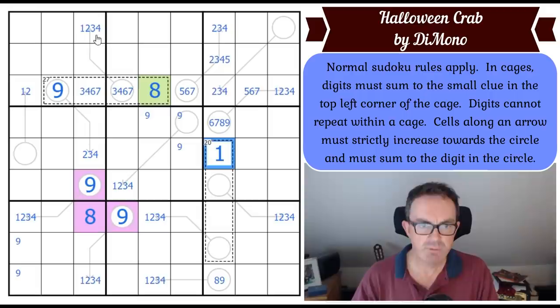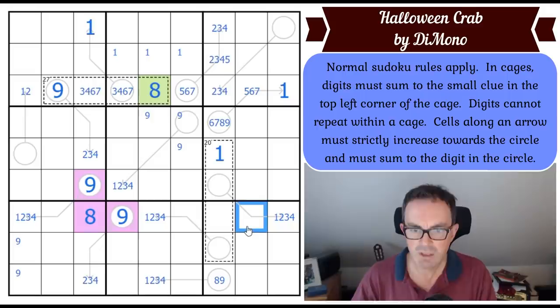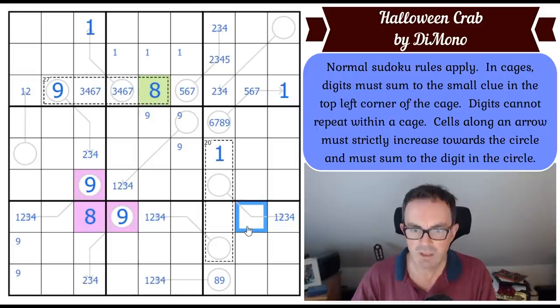What I've got to remember is the thermometer rules. Each of these arrows is like a thermometer. You can never put one or nine in the middle cell of a thermometer. So that square can't be a one, that square can't be a one, and that square can't be a one. Where do you put one in column three? It can't be here because that would have to be an eight to make nine. So one can only go there — by the power of magic. This puzzle is magic.